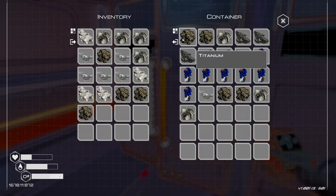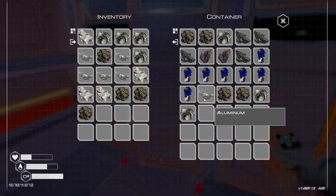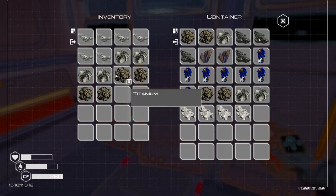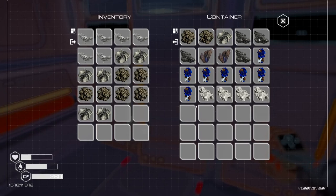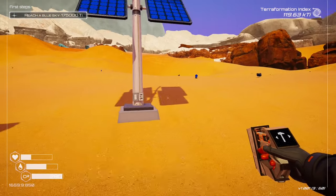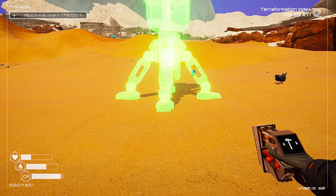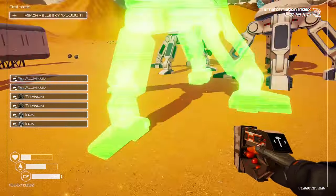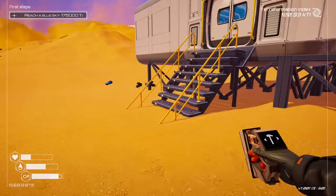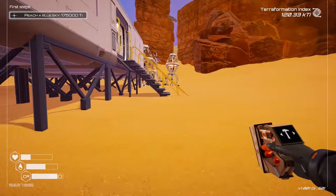I should have pretty much everything I need - I need a bit of titanium and I think I have some. Let's make two, two and two. They use 8.5 power. I did put another tier 2 solar panel in. We need two of those and another two of those. We could put three drills down - that might knock the power off. I did put a tier 2 solar panel in which gives us a decent amount of power. Let's try it - yep, that knocked the power out. Fair enough, we need another solar panel.